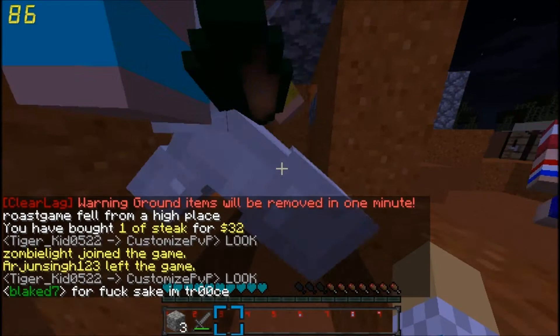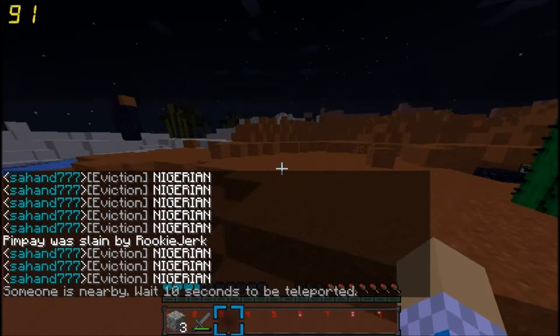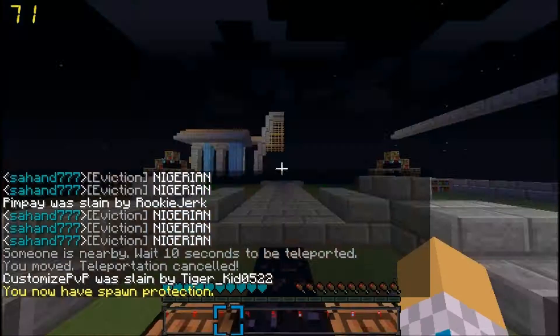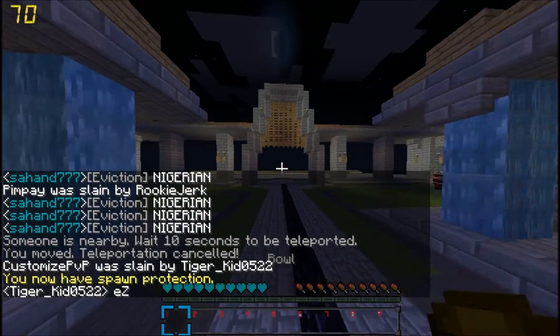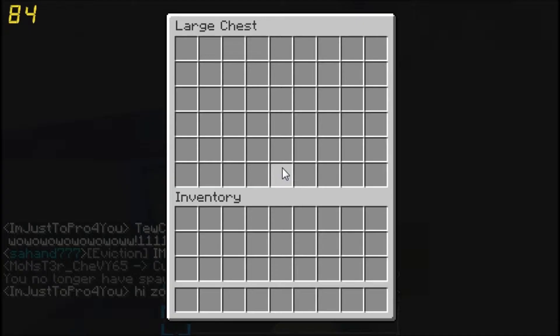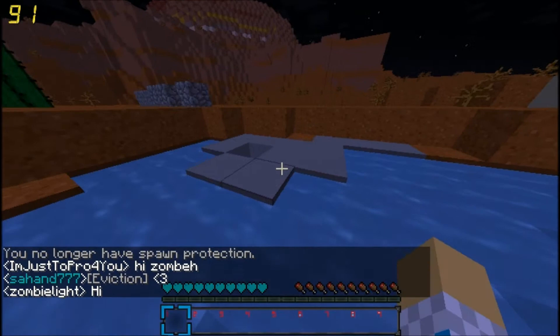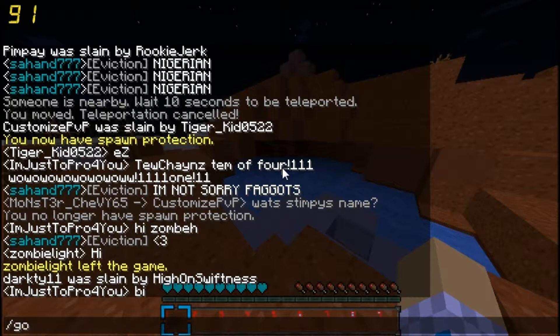Anyway, 'go temp' — this is where we kept all our raids and stuff. Right here, this was our bank. It's really well hidden, as you can see — you wouldn't even notice. The other team, Eviction, tried to raid it but we got everything out in time.